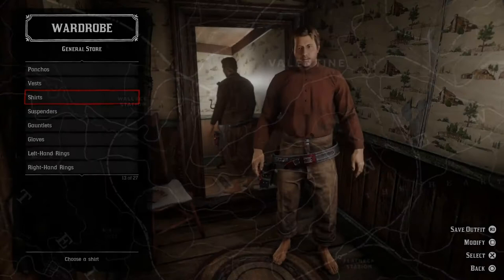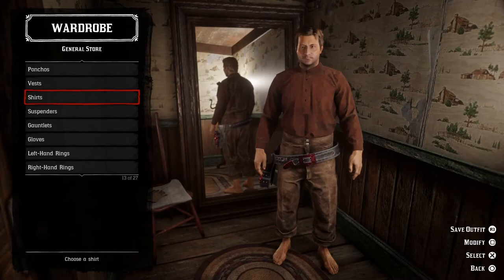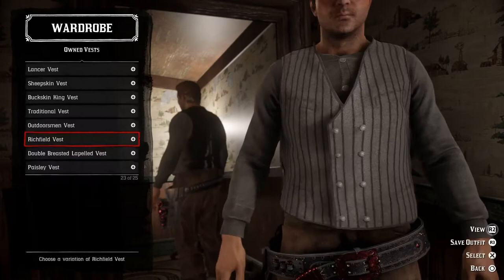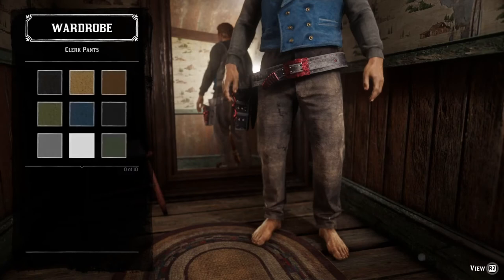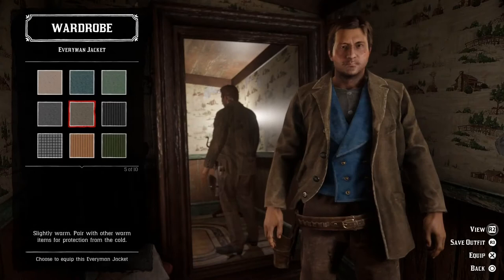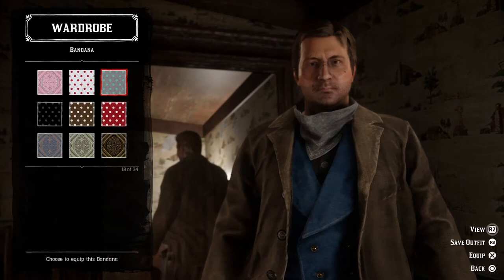First out we have Michael Fassbender's outfit from the 2015 western Slow West. So let's do this. First of all we need a grey union suit, and let's go with the beige striped crossback detail suspenders. Then we can add the blue double breasted lapel vest and the brown clerk pants. Let's go with the brown Volga gun belt as well, and we can also add the clovey boots, and the brownish everyman jacket. And let's go with the grey dotted bandana.